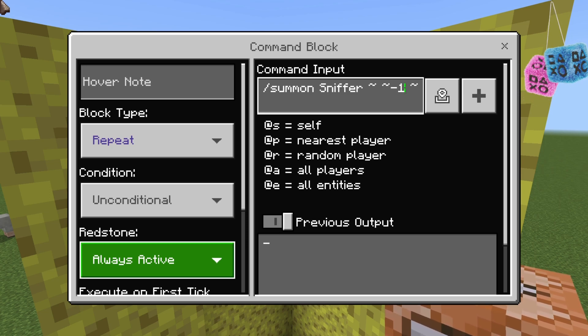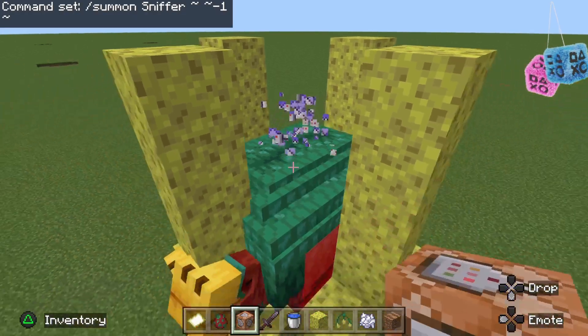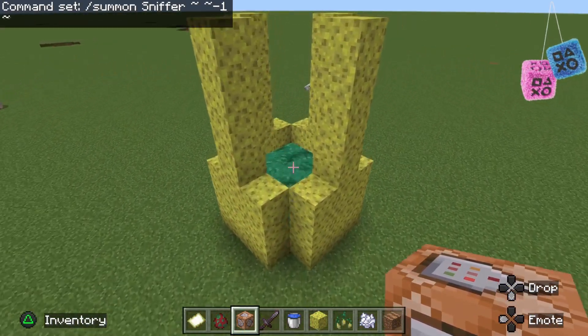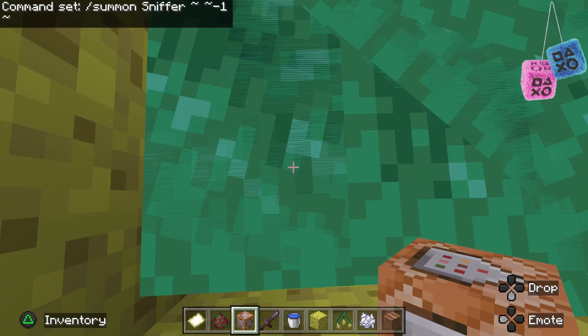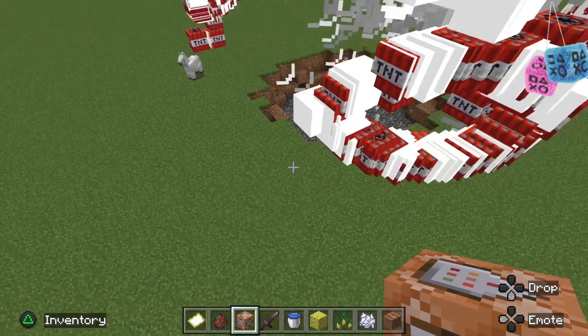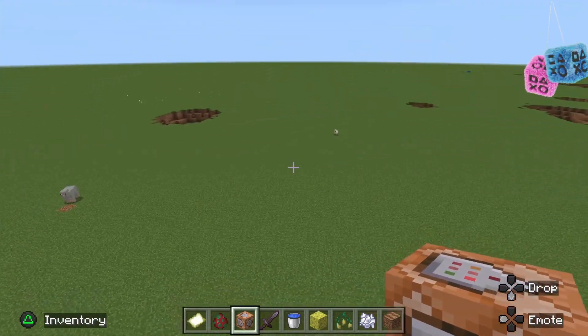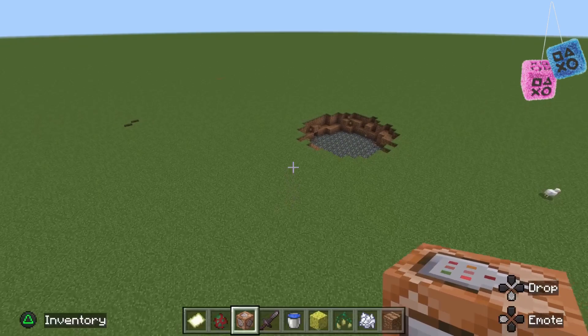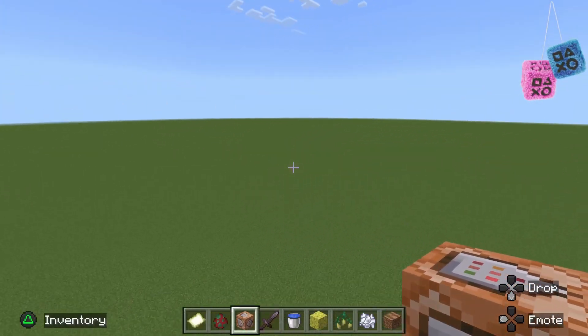And then once you do this, you should make a giant explosion. Make sure after 5 seconds get rid of the command block once you press done. 3, 2, 1. Here it is. It will happen very soon. Here it is. It sends off in all directions.